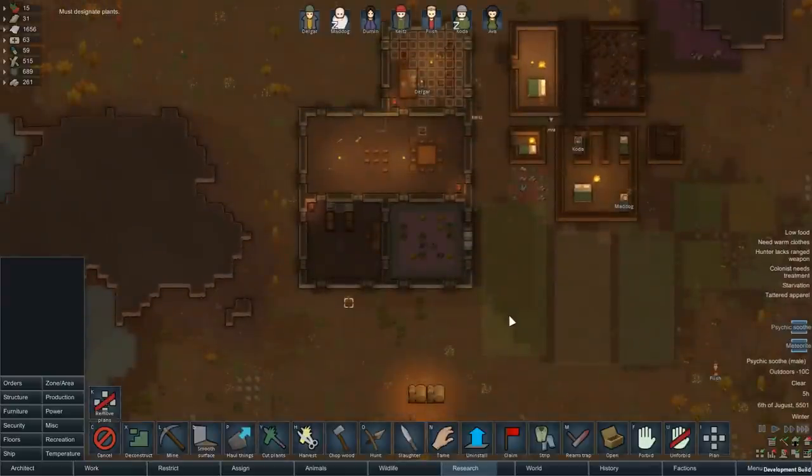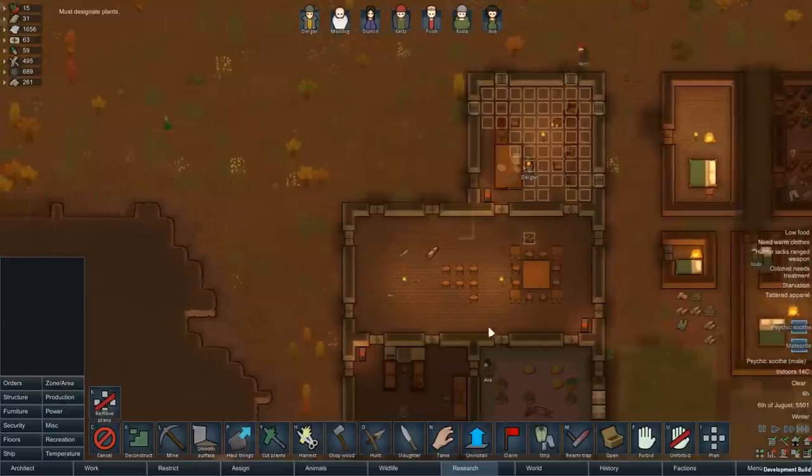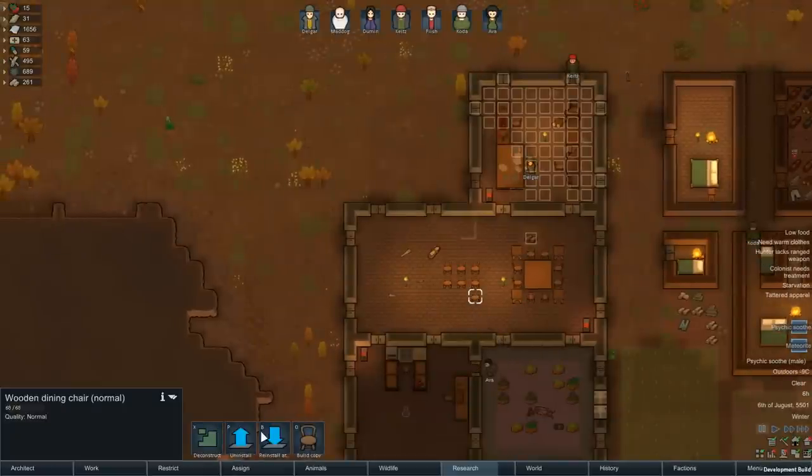Normal is a deconstruct. Good, good, good. Deconstruct, okay. Excellent, good, good, excellent, good, normal — okay. Sorting through the chair quality.